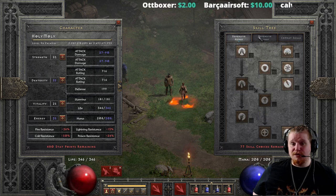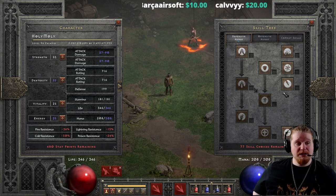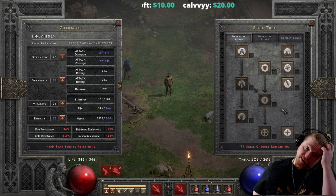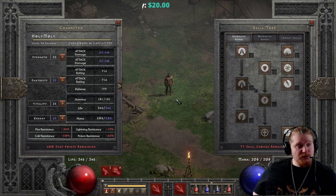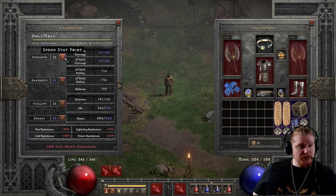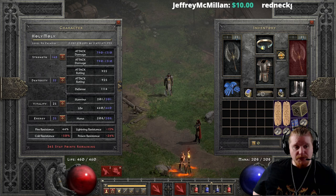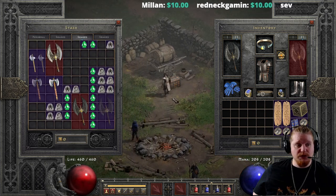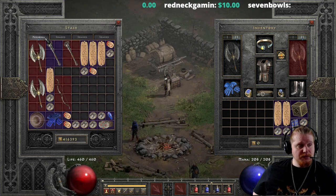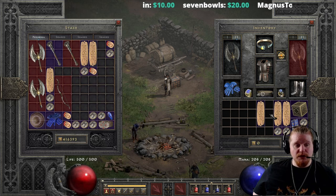As for auras, there are a lot of different options, but we need a defensive aura. I hate to say this, but it really makes me feel like an idiot for even trying to choose something like Defiance. If you look at our defense — let me pop in some Strength so we can actually put on our equipment — we have a defense of 1,114, which in Hell difficulty is so ridiculously low that everything, and I mean everything, will be constantly and never-endingly just annihilating us.